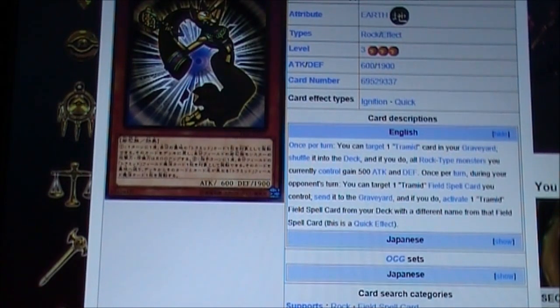Once per turn during your opponent's turn, you can target one Tremid field spell card you control, send it to your graveyard, and if you do, activate a Tremid field spell card from your deck with a different name from that field spell.